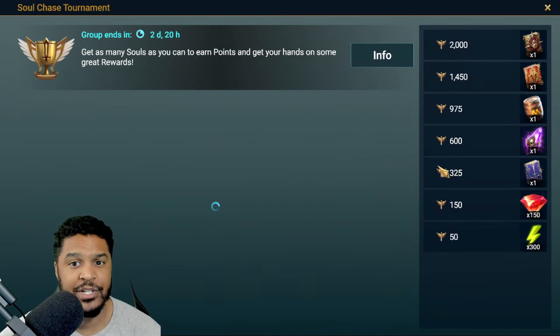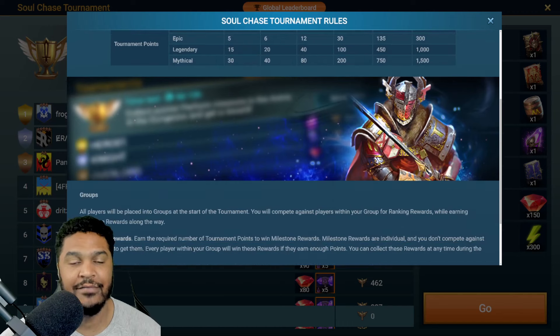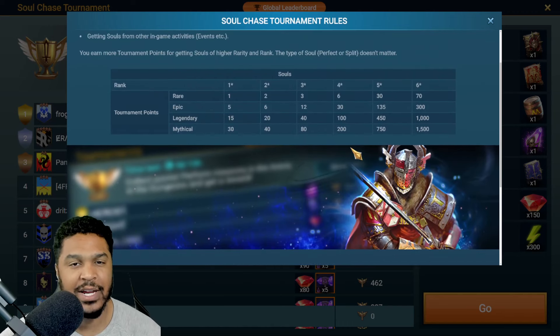Soul Chase gives you a chance to get more points if you're a free-to-play player, because the Soul Rush requires you to pull Eternals, which are like 500 points each, Immortals are like 100 points, and then the Mortals are like 10 points each. With Soul Chase, if you pull a specific Rarity and Rank, that's where your points are coming from.